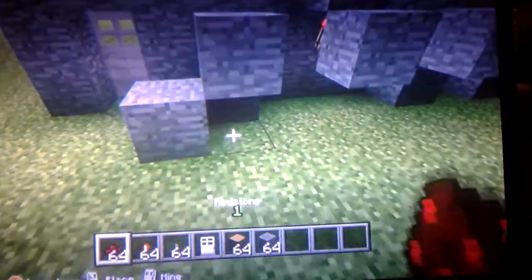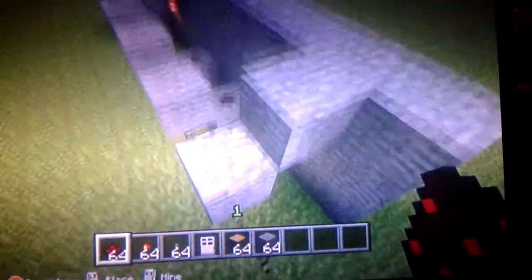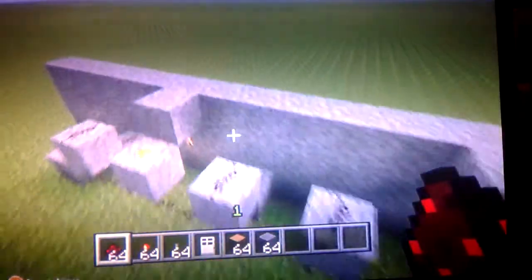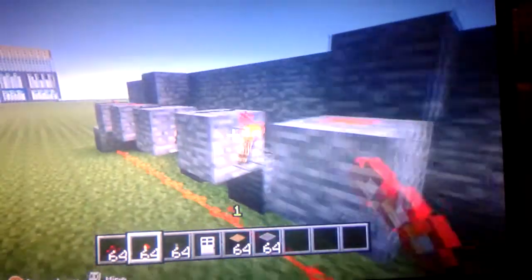Then you're going to put redstone dust all the way to the end until you get right here. After that you want to put redstone dust on top like this. Don't worry if it activates, it's okay. Then put a redstone torch right along here, just like that.